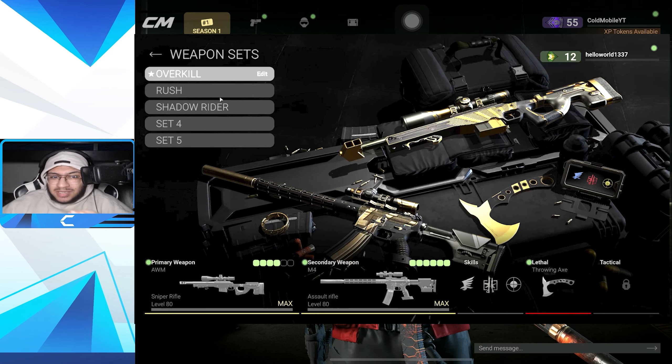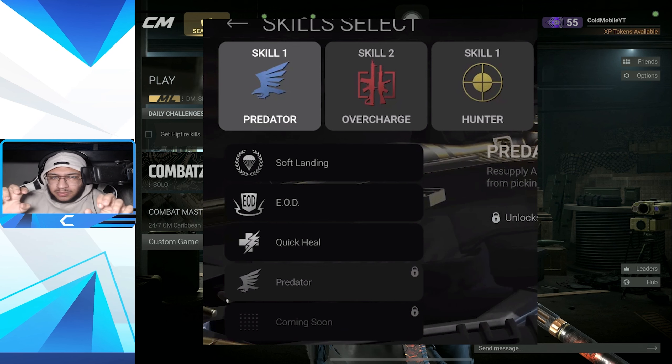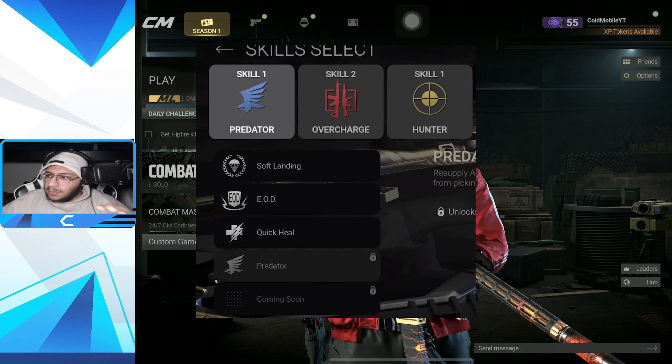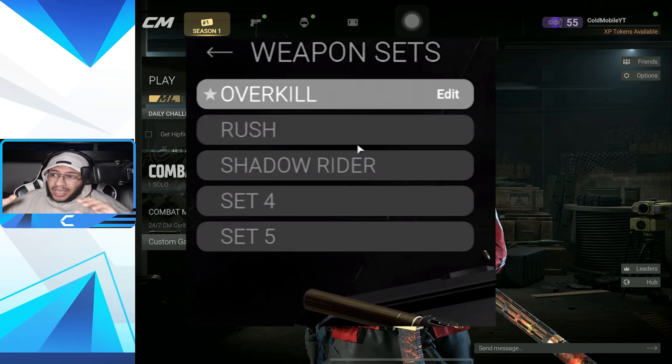At the bottom you can see a mobile device with logos - basically these are skills. I'd say they changed the name from perks to skills, but they're essentially just random perks like in Call of Duty.